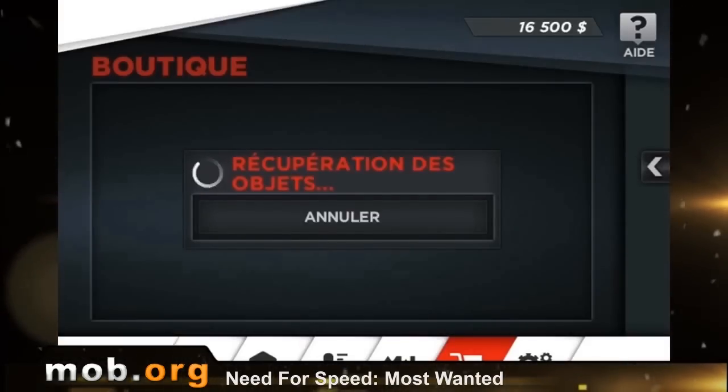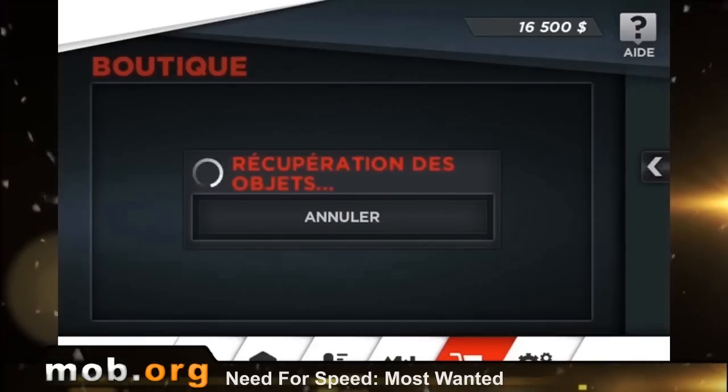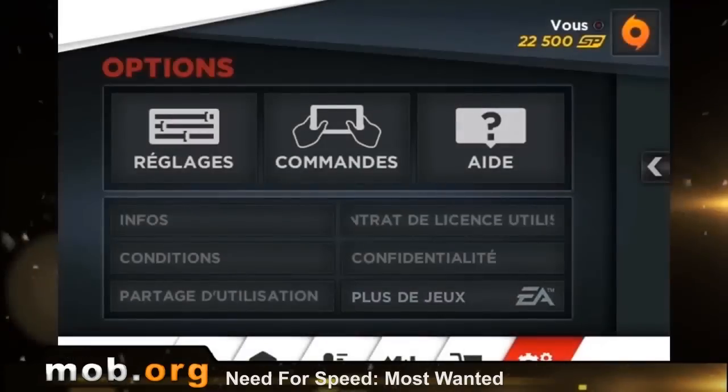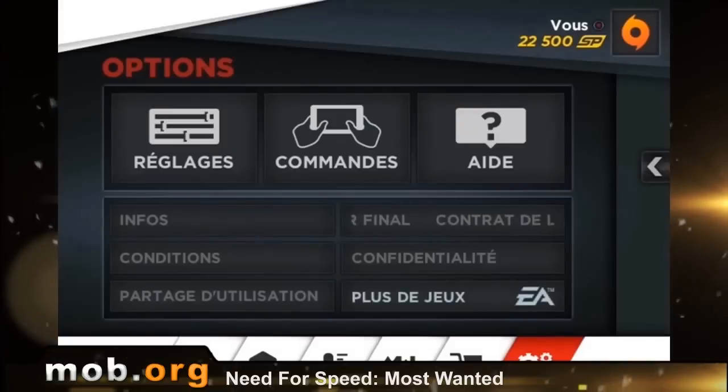Then we have a Shop button where you can exchange real money for in-game currency, and also buy a bunch of useless goodies which will make your car win in any case. Settings is the last tab — I can only say that you can adjust your controls for touch or accelerometer, and even the sensitivity can be adjusted.